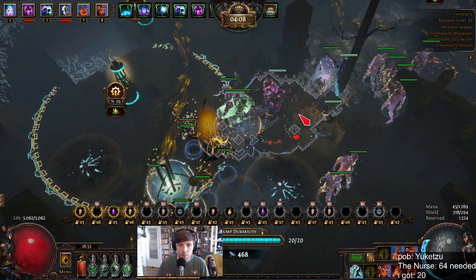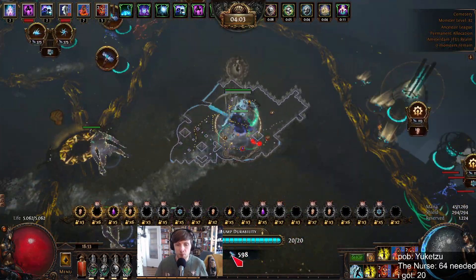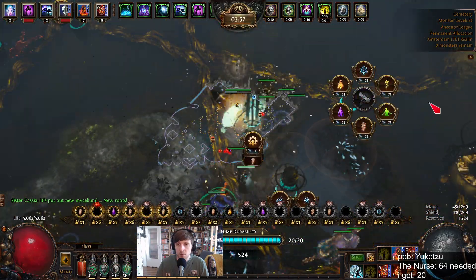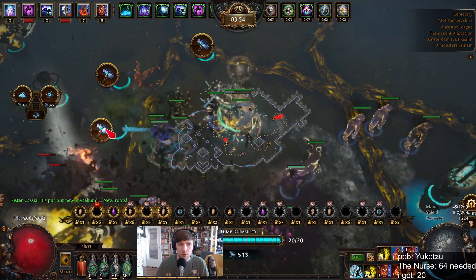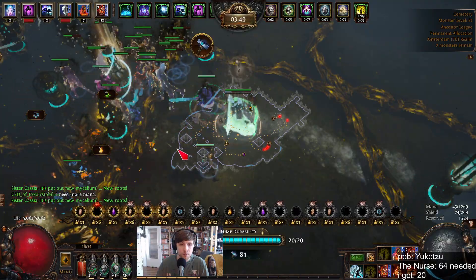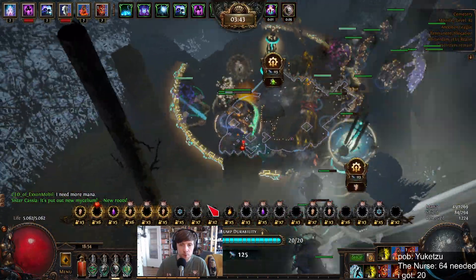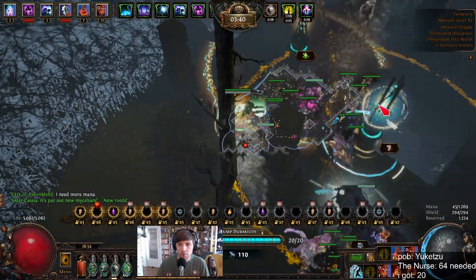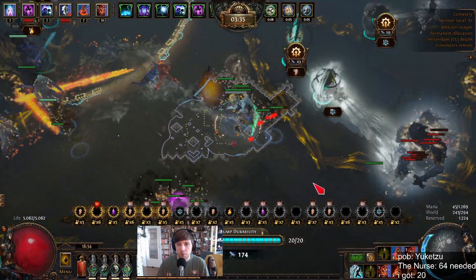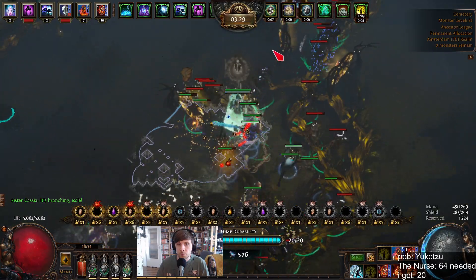Looking good, not much going on. Saving a bit of power money. Let's upgrade this. I'm gonna play it safe — fire here, I need more mana. Going on back here. Okay, this is looking good. Here we have a lot of mobs coming through — it's branching, exile!